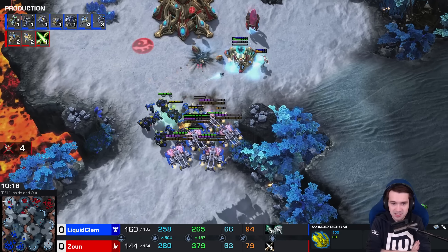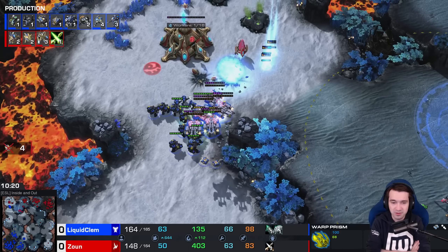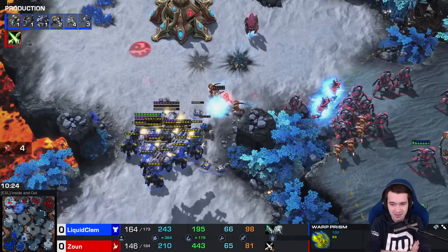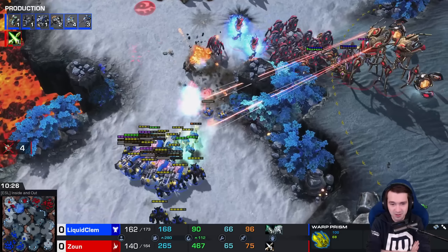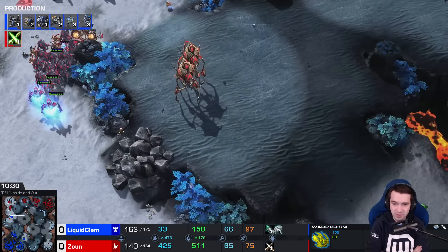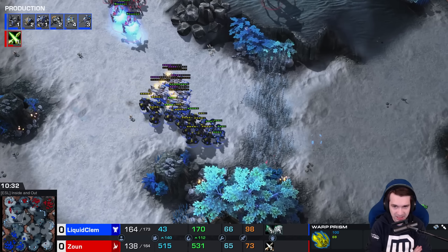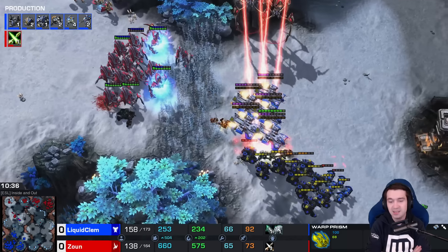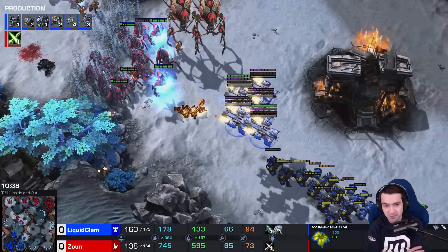The Charge Lots dealt with — Shield Battery overcharge, very optimistic in this scenario. Scan sees the Archons, Chargelots, Stalkers, and the rest of the Robo units. That's enough for Clem to back off — he does not have the army together here. The Colossi going to be stepping down the wrong side of things — just not the position for Clem to be able to turn around.